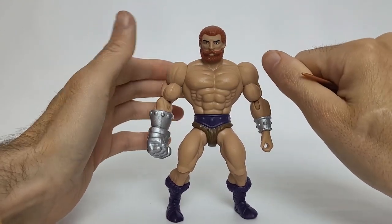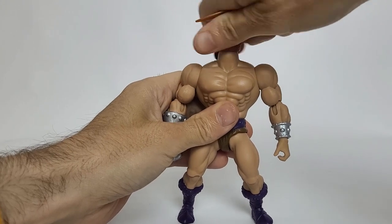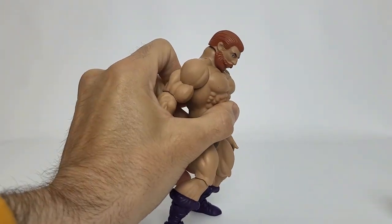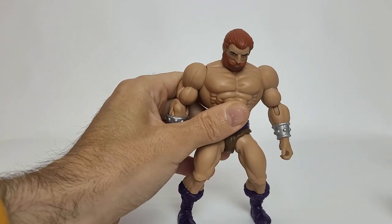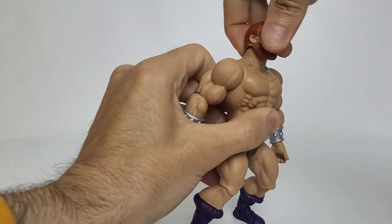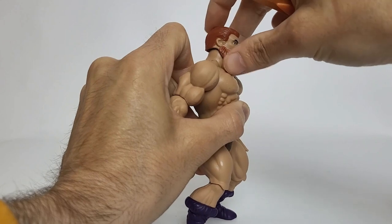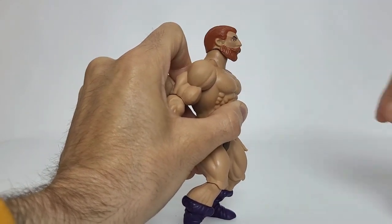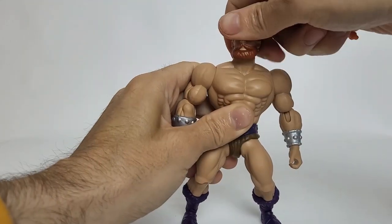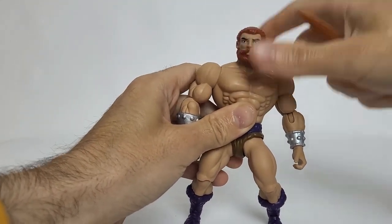Let's take a rundown of his articulation. He's got the ball joint head as expected in this line — it rotates all around. He looks down very well, all the way, because of the way his chin is sculpted. You can look up, but surprisingly you can't really look up very much — I think it's due to this headpiece. But it's still good, you'll still get some good poses out of it.